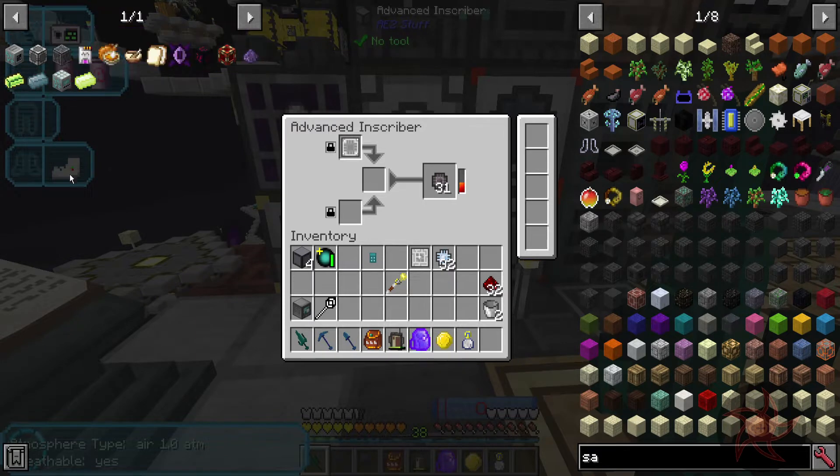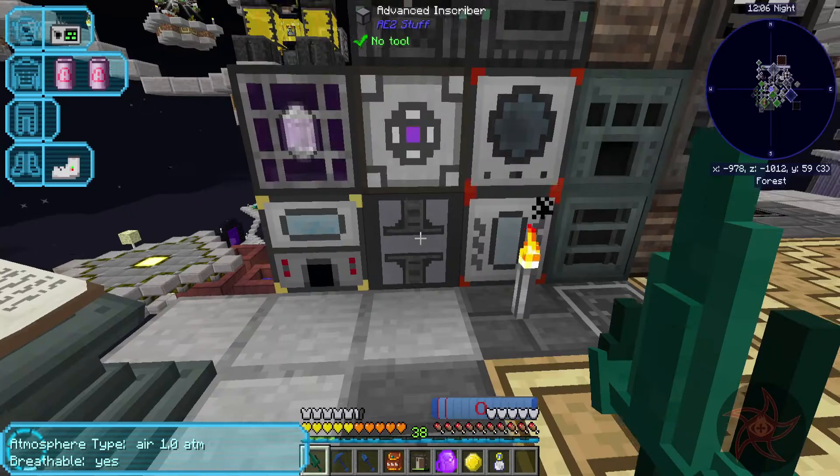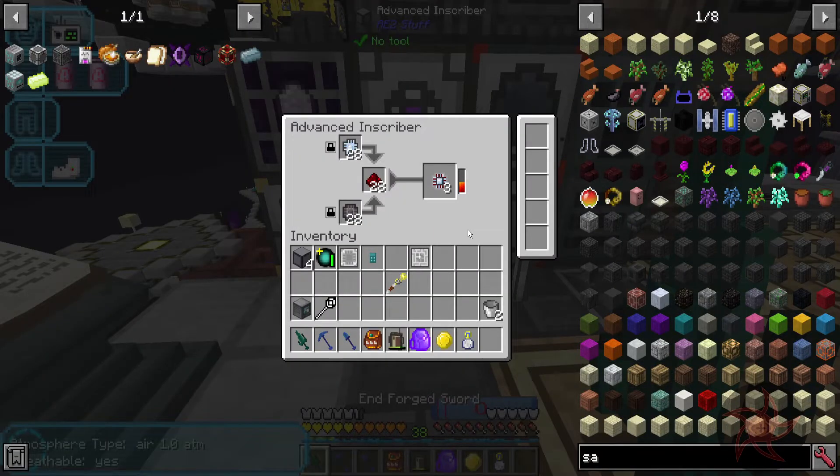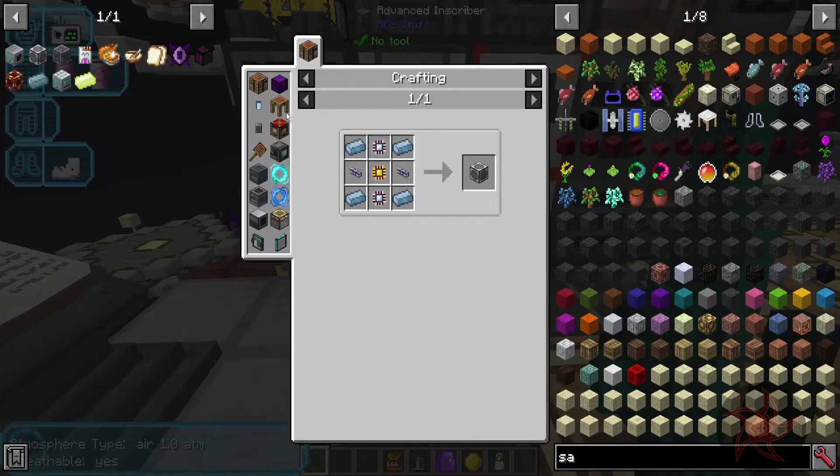I can get rid of these things. Enchanted ingots - we do have automated. Spectre and Mirian are my main issues right now. The crafting units were more calculation and logic.